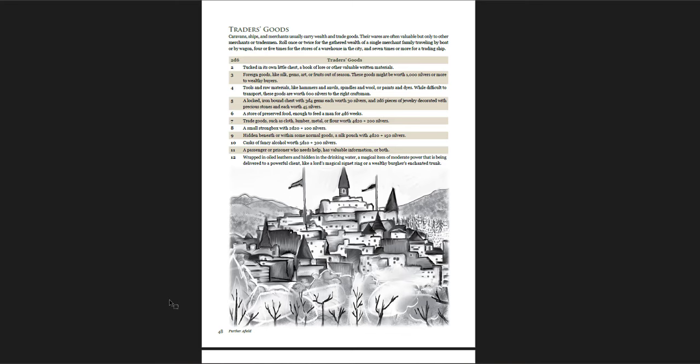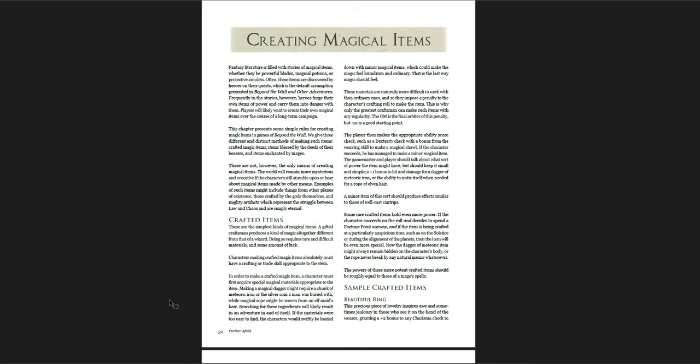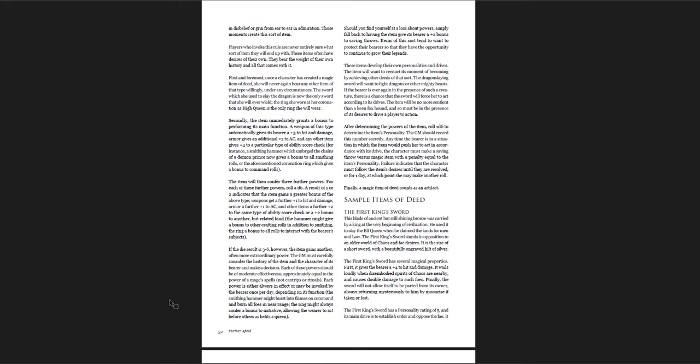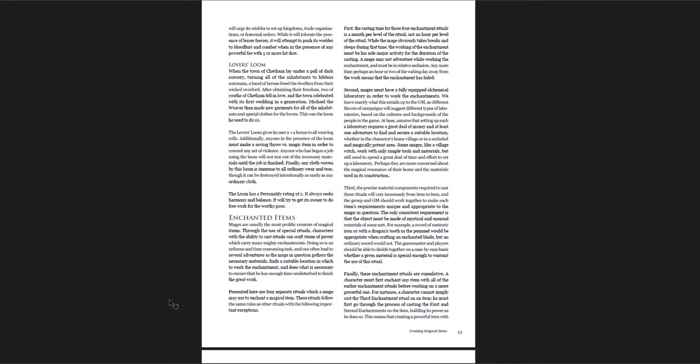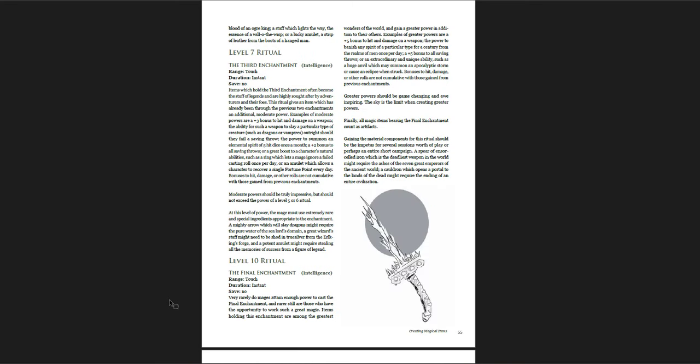There are rules for creating magical items — really, really cool. Some examples: the Single-Handed Sailor, the War Crown, healing potions, Items of Deed which are the really powerful items with personalities. The First King's Sword, the Lover's Loom. And then enchanted items, along with rules for rituals to enchant your own items. There are different levels — a first-level ritual, a level-four ritual for the second enchantment, level-seven for the third, and level-ten for the final enchantment. So very powerful.